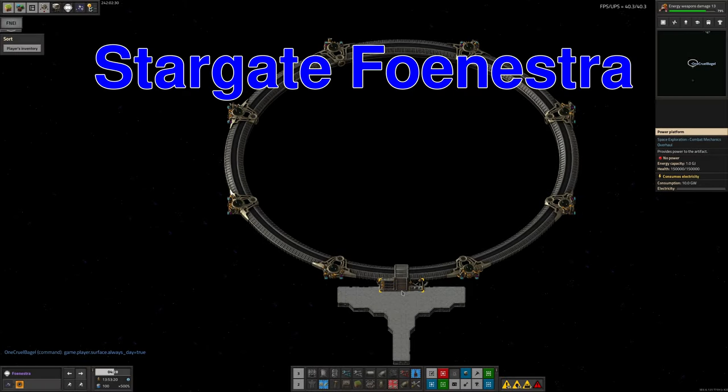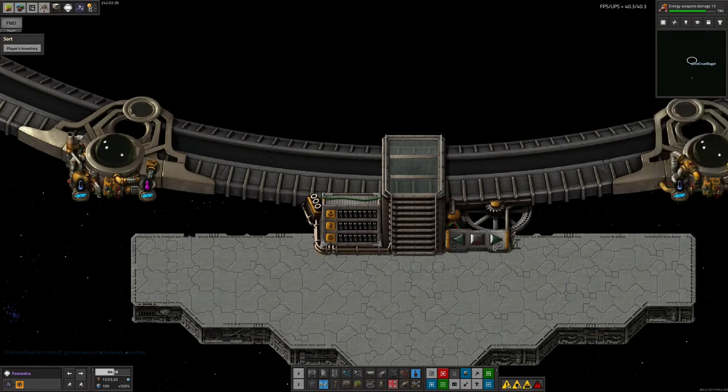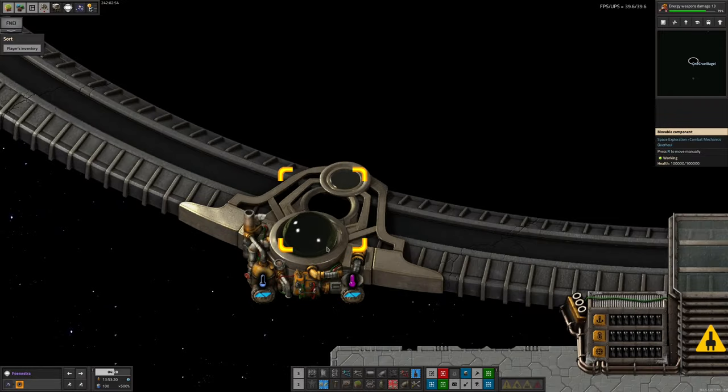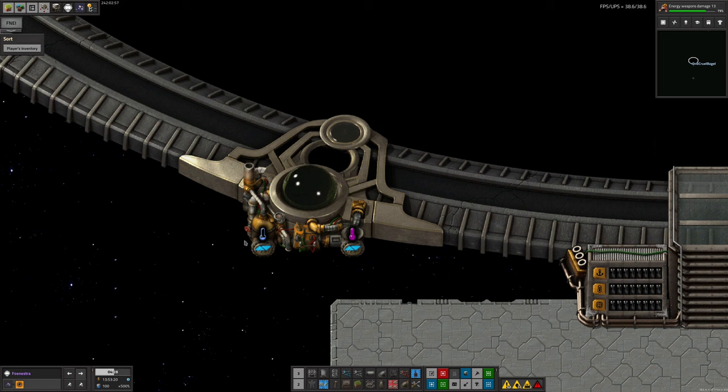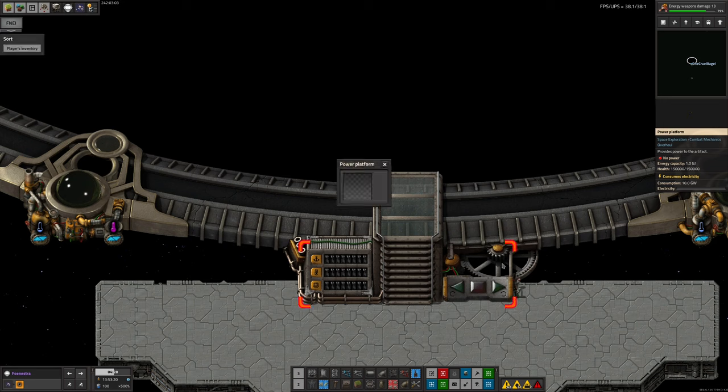On our way back from Anathema, we stopped off at Finestra because we had the stuff needed to make a little more progress on the Stargate puzzle. We had a system asking for Naquian processors, superconductive cables, advanced batteries and space pipes — about 100 of each, except the processors which were about 10. Putting those in immediately gave us a control panel and upgraded all the points around the edge of the Stargate with fluid inputs and outputs. The first thing we discovered is the power platform has a requirement of 10 gigawatts. Our spaceship was only capable of producing about 1 gigawatt, and plugging that in did absolutely nothing. So we're going to have to come out here with some anti-matter reactors or something that produces a large amount of power.